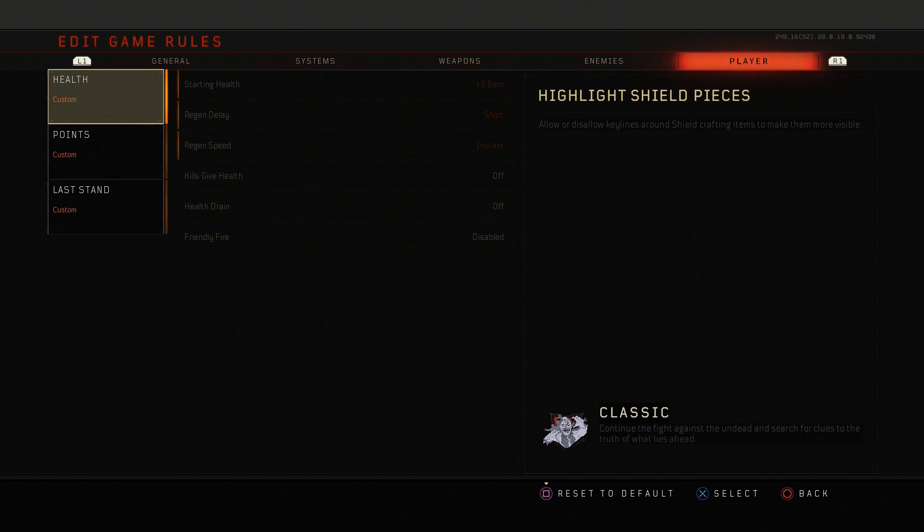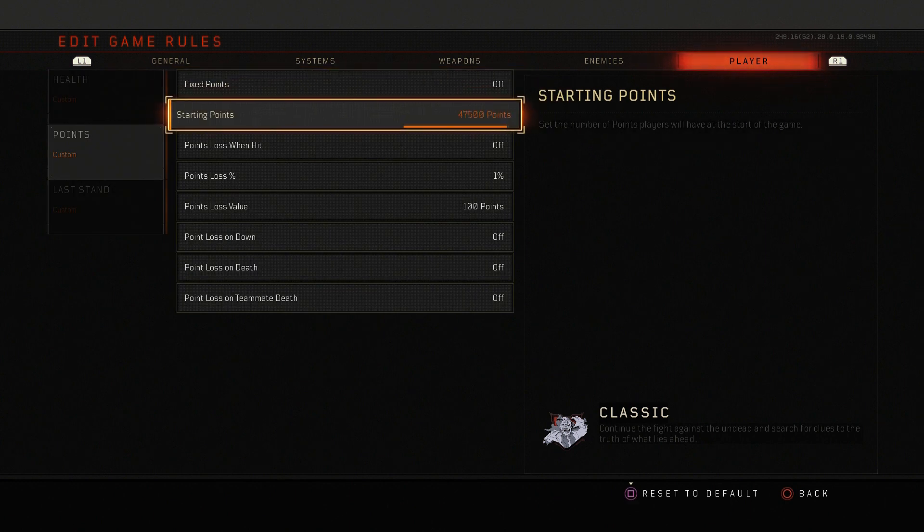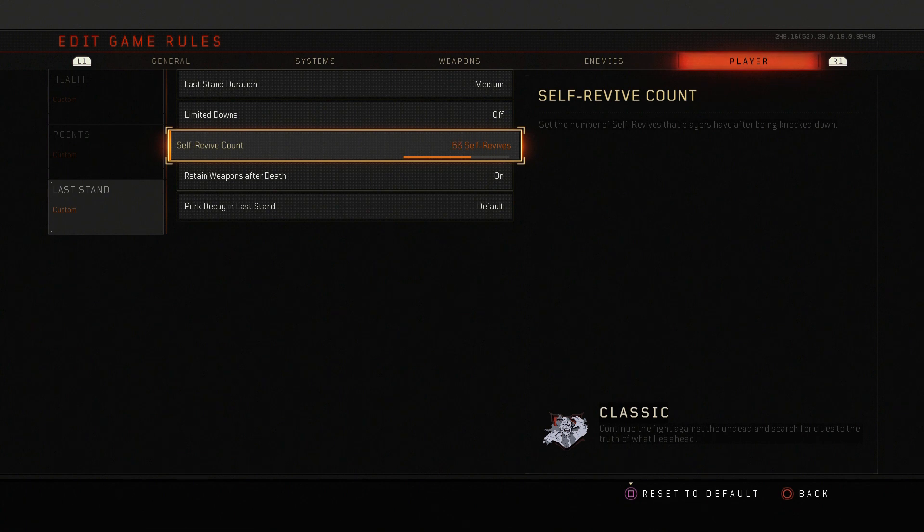This is the main one here. You have your health points and last stand all beneath the Player category. For health, you can crank it all the way up to an extra 3 bars of health. You can set regen delay to short — once you take damage, there's a small window before health begins to regen, and this shortens that to as short as possible. There's also regen speed: once that regen delay is over, how quickly your health comes back — regen speed instant means it comes back immediately. You can also give yourself points from 500 all the way up to 50,000. And lastly, in last stand, the main one in my opinion is self-revives — that'll allow you to revive yourself anywhere from zero times up to 99.